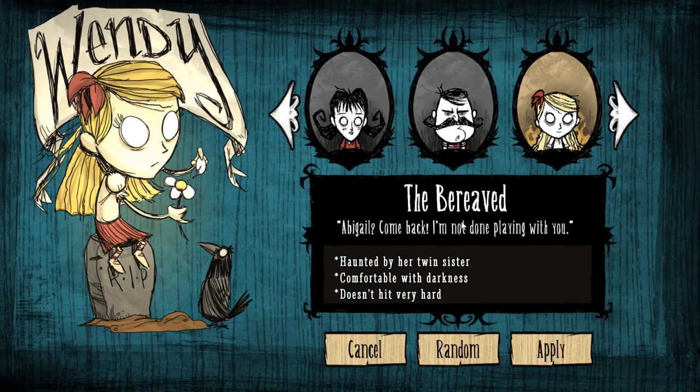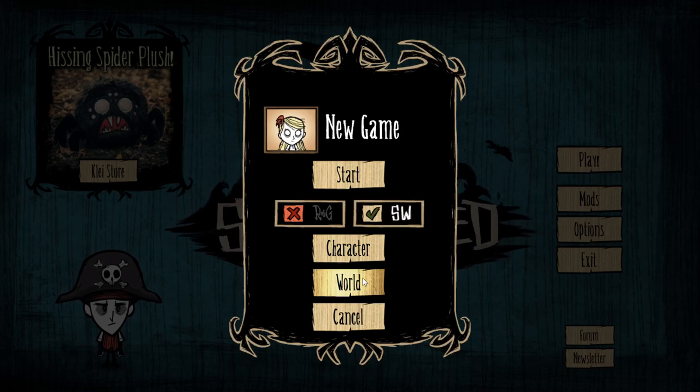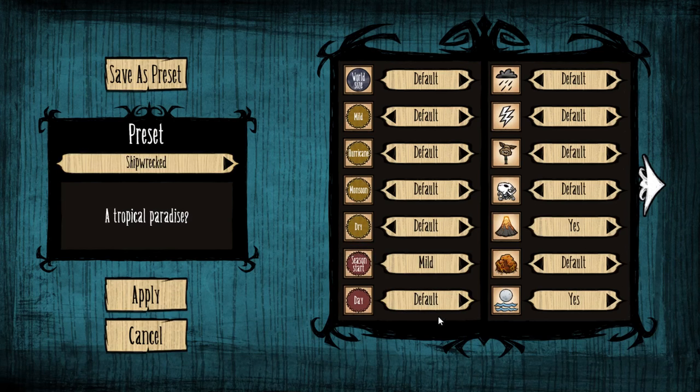She's comfortable with darkness — I think she gets 25% less sanity drain in darkness. But she doesn't hit very hard. So it's an interesting character to play, totally different from the other characters I've played. That's why I wanted to play Wendy. So we're going with Wendy, and I'm going to change the world slightly.